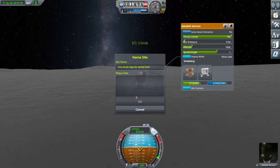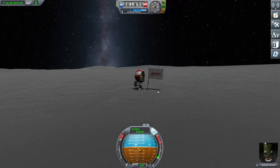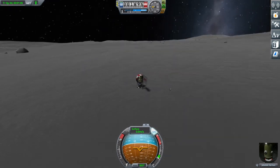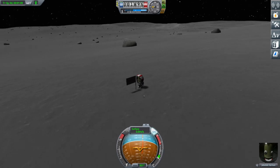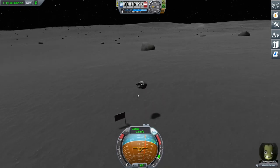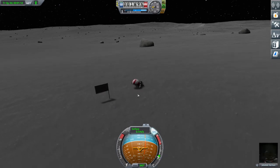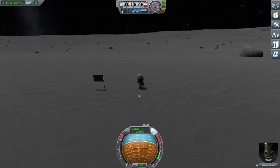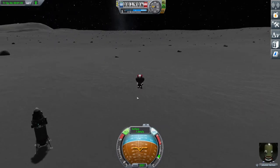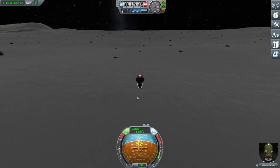I'm sure one of the astronauts did play golf on the moon — call me out on that if I'm wrong, but I'm sure one of them did. So yeah, you can play around on the Mun now — you can jump quite high, just mess around. There is one more thing you can do, which is find a Munstone and you can bring that back with you.